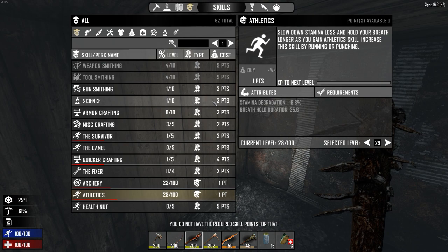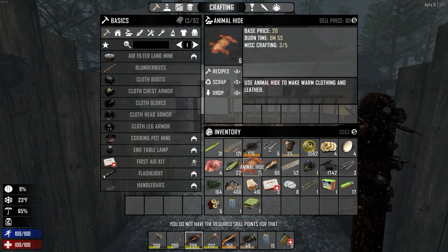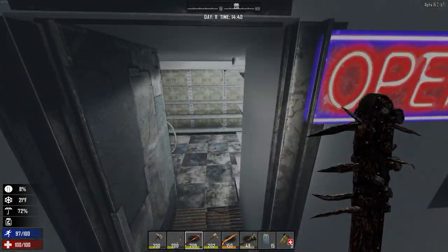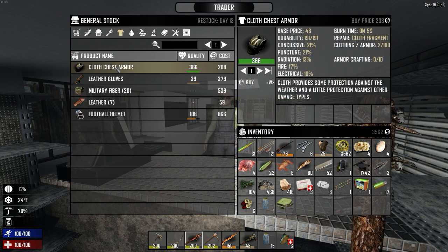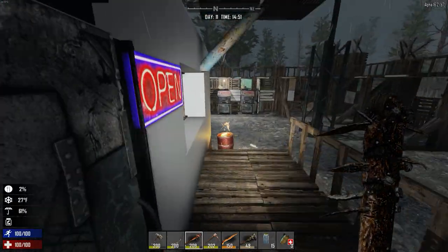We're going to be struggling in a second for warmth. I wonder if he's got some clothes in there - let's go and see because I'm freezing. I keep getting cold over here. Let's see if he's got any clothes. 'You're not bringing counterfeit money in here, are you?' Nothing. Cloth chest armour - I could probably make some cloth chest armour. Insulation - does it give us any insulation? It doesn't appear to. That's not going to be any good. 'How about you browse your ass right out of my store?' He's so rude, so very rude.